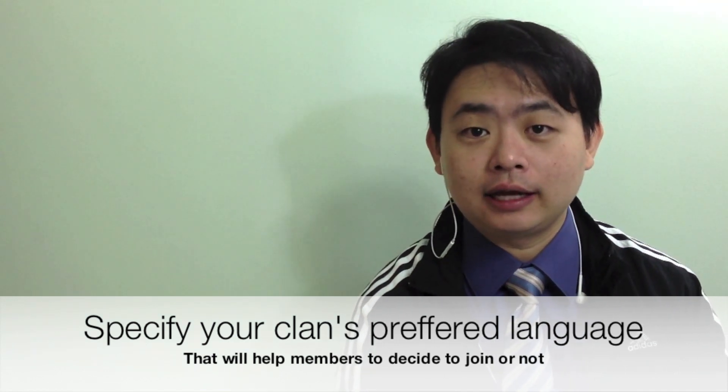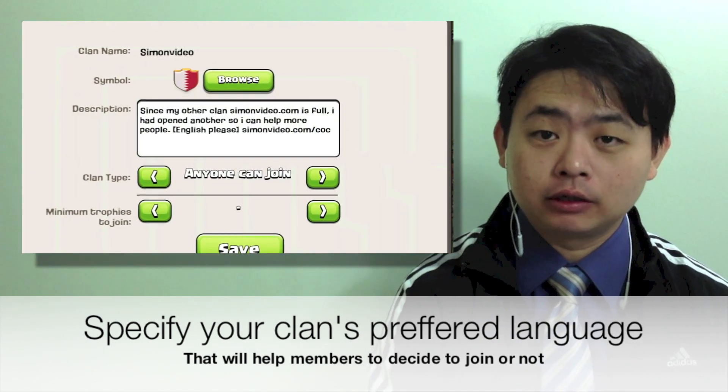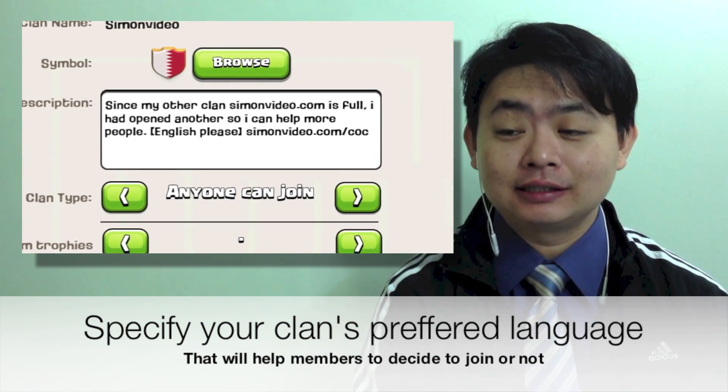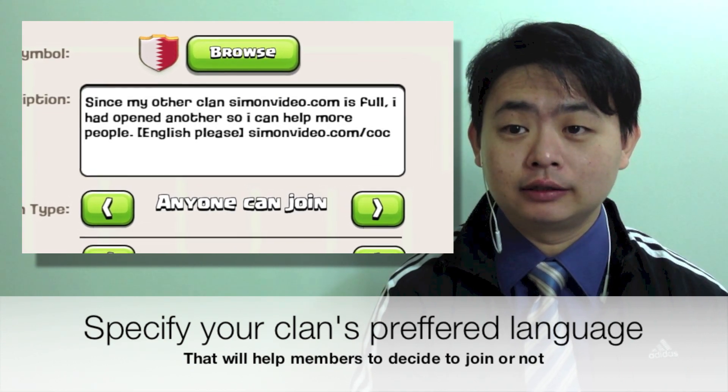It's best to join a clan that speaks the same language as you. So if you try to form a new clan, try to put in the description what kind of language you are speaking, especially any foreign language that is not English.